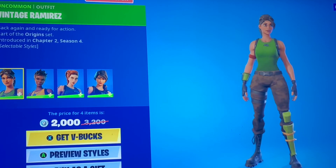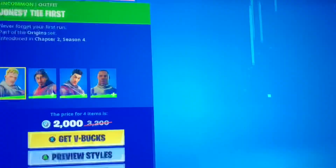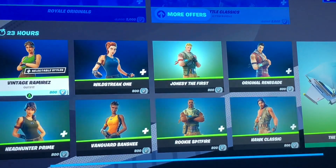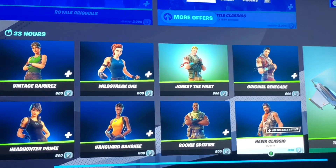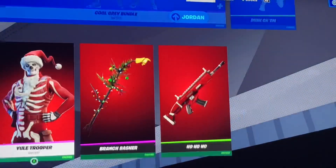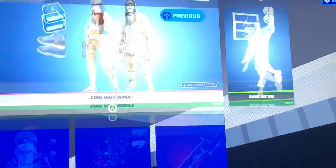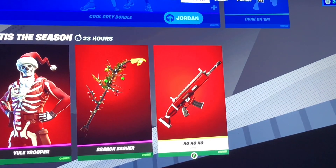And we have Royale Originals, apparently. And we got the Battle Classics as well. I guess this really is the last item shop then, because this kind of confirms it. We have the Cool Gray Bundle still here with the Dunk On Em emote. We got YouTuber, Branch Basher, and HoHoHo, which I showed you guys yesterday.